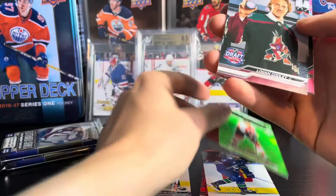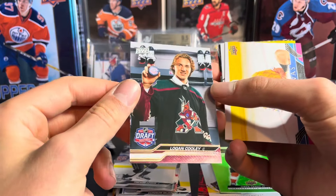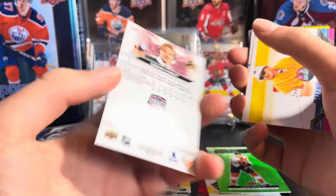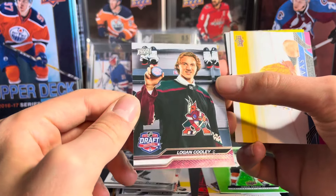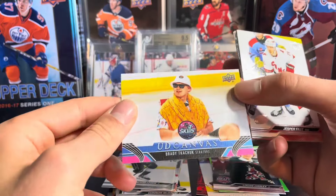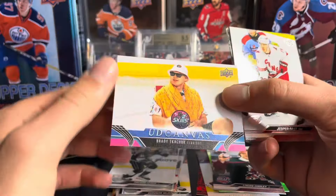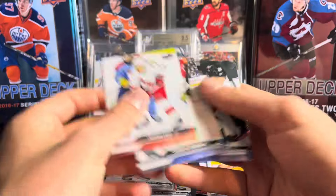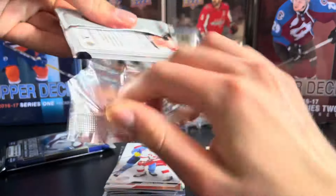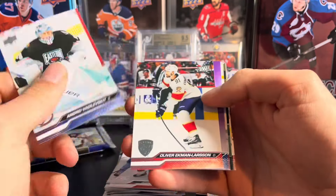Next up we have a Logan Cooley — I believe these are the first round draft cards, Draft Montreal. I'm not actually sure — it might be 7-in-48. So there is Logan Cooley, a Draft Montreal card, pretty cool. And then we have a Canvas card — All-Star Canvas, Brady Tkachuk. I'm guessing that Logan Cooley is one of those first round rookies. This is my first time opening it, so I'm not 100% sure about everything. Hoping for a Young Gun per box, but definitely happy with that Bedard card.